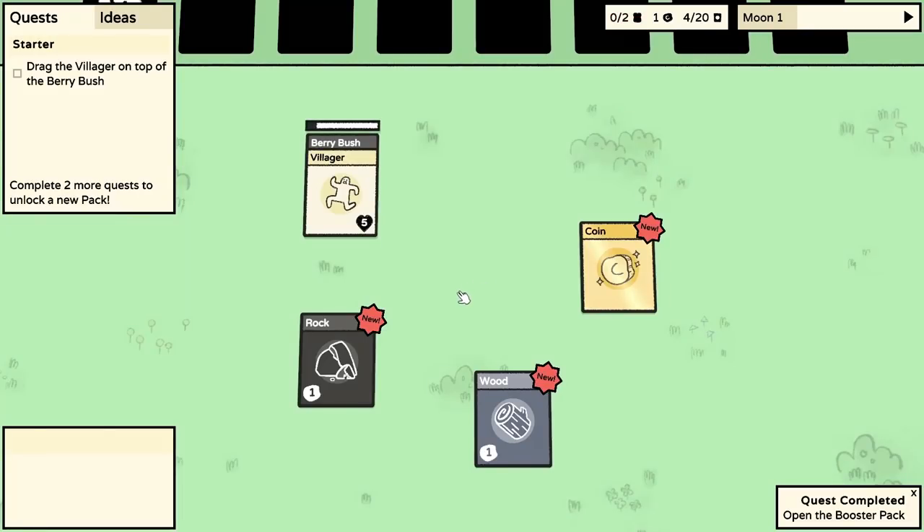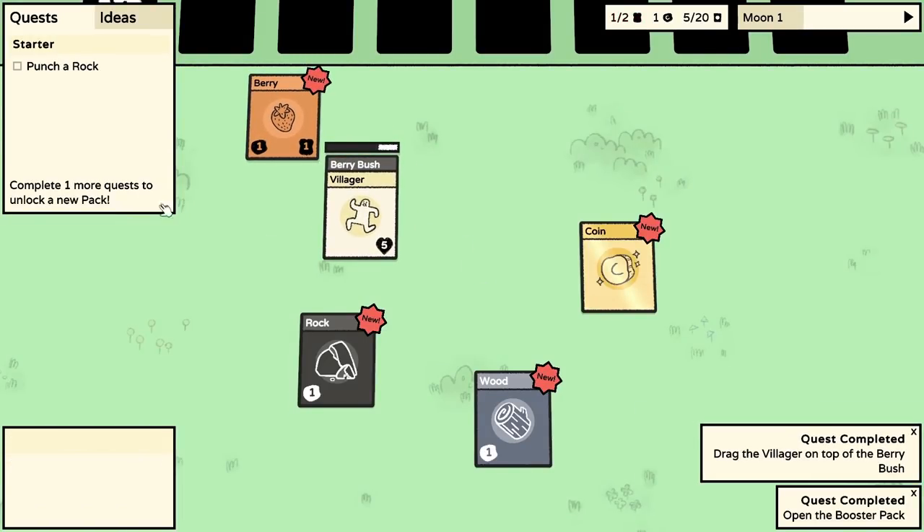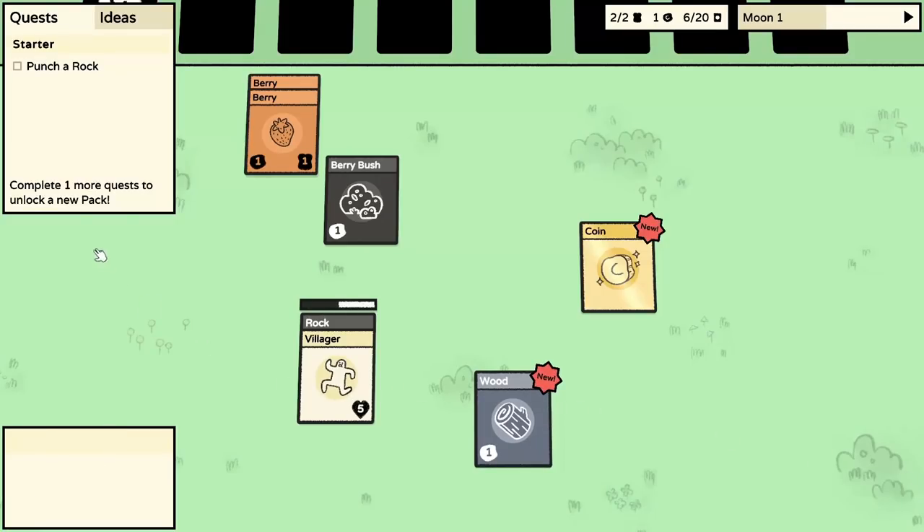We've got a berry now. We should go punch a rock, but let's get another berry first to make sure we have enough food. There we go, we've acquired enough food. Now go do some rock punching! We need to do one more quest and we get a new pack.